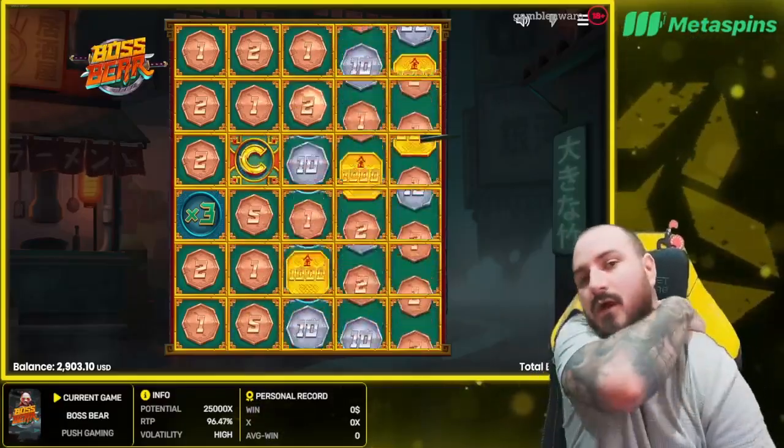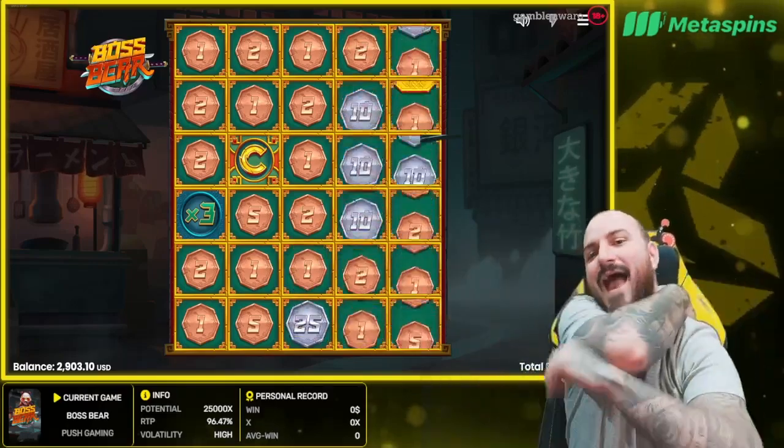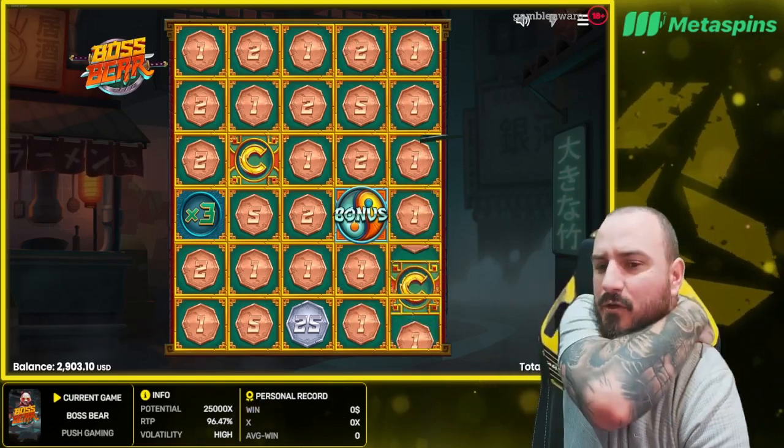We're buying the first one which is the Reveal Gold Bonus to see if we can get some profit today. We start with three and a half K — anything on top of this is going to be mental. This is a very good start, my ticks are going crazy, let's get into this — come on then Boss Bear!